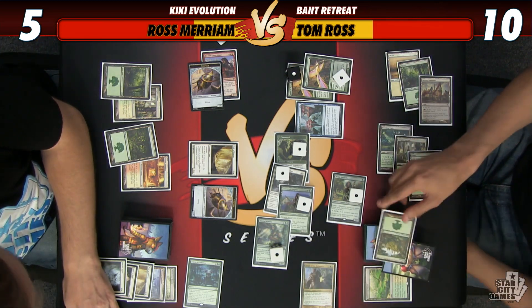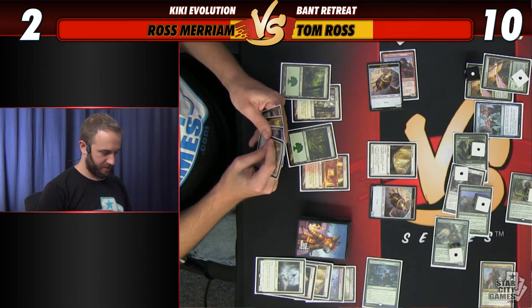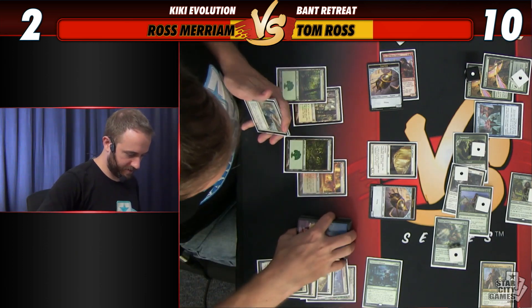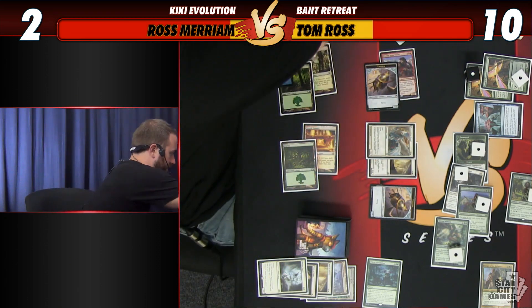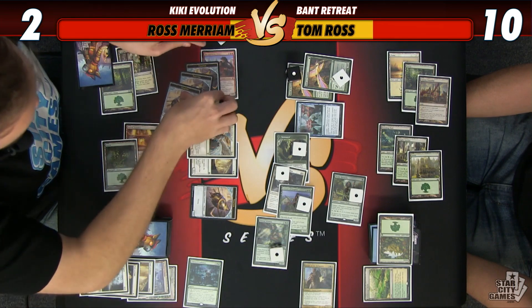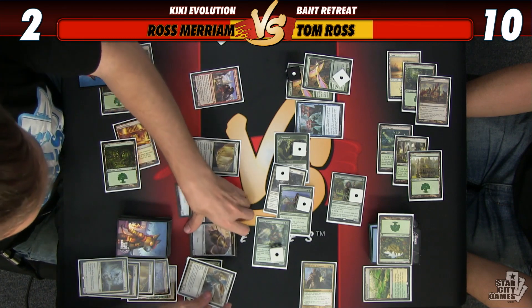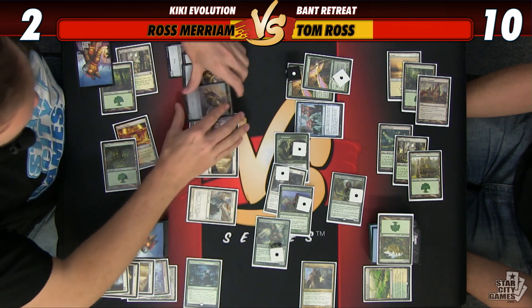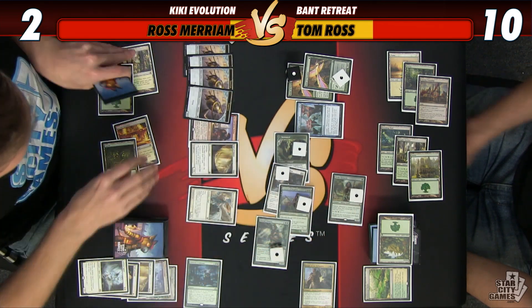That's my top card, in case you care. I think I'm dead. I'm trying to figure out if I can survive one more turn and somehow cast a Kiki-Jiki — get a Kiki-Jiki into play. So I'm going to Resto the Pia and Kiran and get two more Thopters. This gives me a boatload of blockers for next turn. It's a 6 without the Restoration Angel. That's 5, because Tom has a land on top. And then I think I'm going to be dead to that land, because I'm at 2.